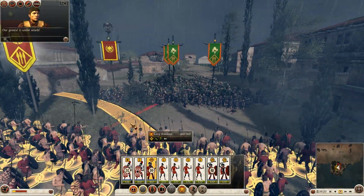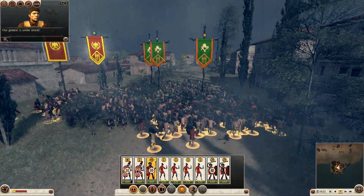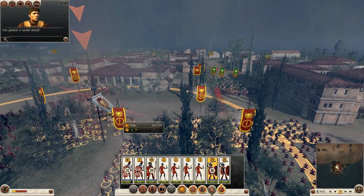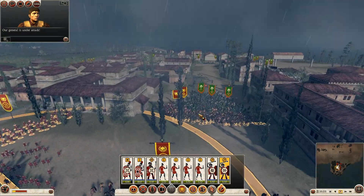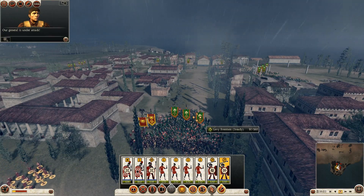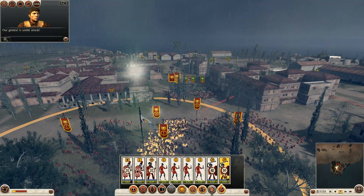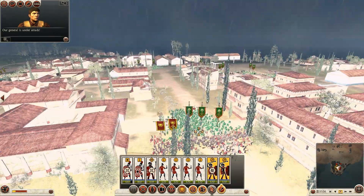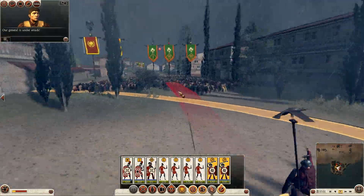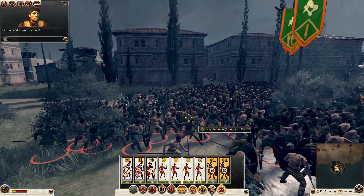I'm actually going to charge my levy freeman into the back of this melee to help out. Okay so this is actually working out quite nicely at the moment - they haven't engaged all their troops at once, which is allowing me to kill off the ones that aren't. They also haven't had a chance to use their overwhelming amount of skirmishers to attack my troops. I'm throwing javelins over the top all the time, targeting the unit that's furthest back.